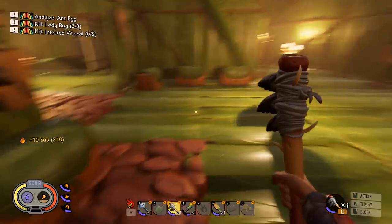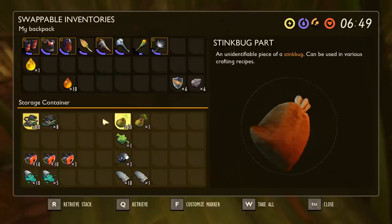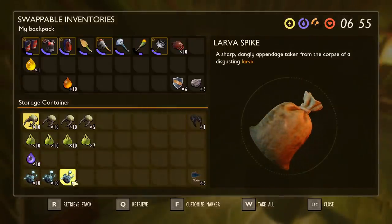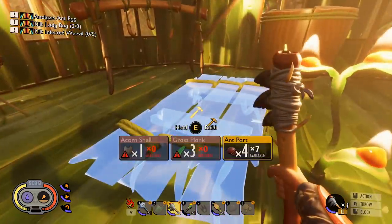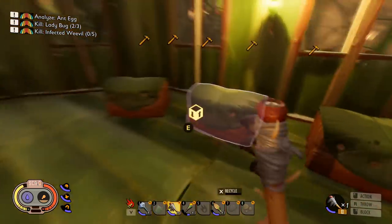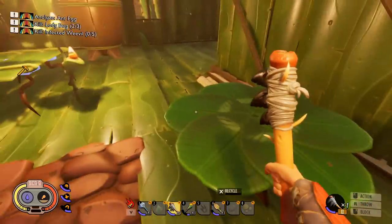I keep things very meticulously sorted; I just never remember what order I put them. So we need ant parts, and this is the new look — I don't remember if I showed it off last time. But this is the new look of everything: the grub stuff, the ladybug stuff, the stink bug. And then the fungal growth looks cool — I don't think I actually even noticed that. I'm missing clover leaves and the acorn shell and grass planks. Grass planks are easy — one, two, three. So we're good there; it's the acorn shell.